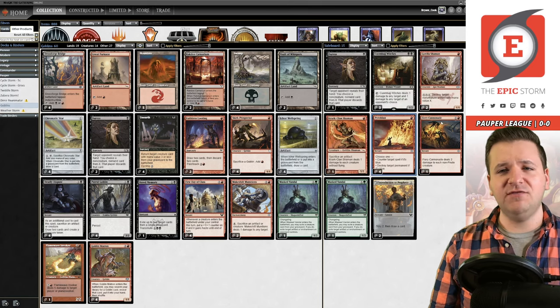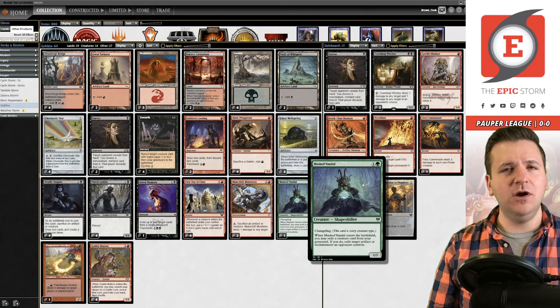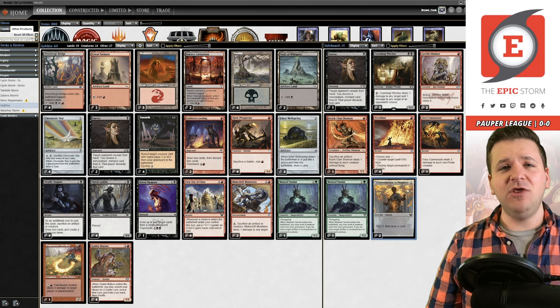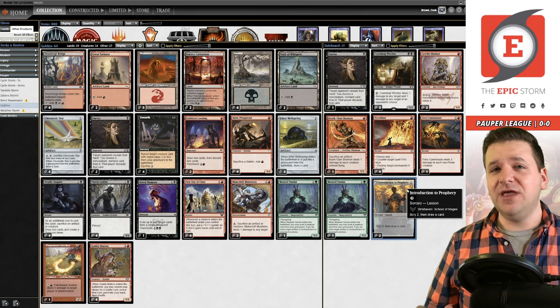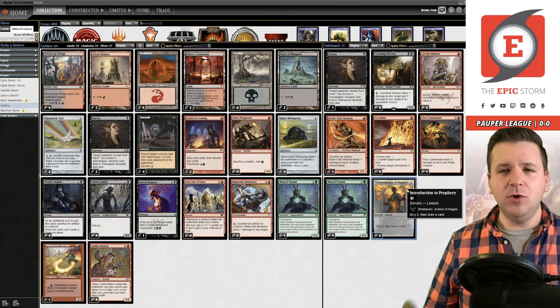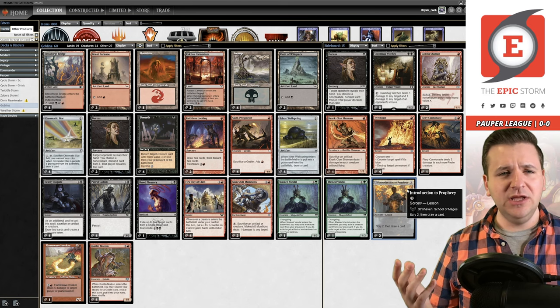We have four copies of Pyroblast for blue decks, Fiery Cannonade primarily for blue decks but you can board it in against Elves too. Another copy of Masked Vandal for artifacts and enchantments — you have to be able to beat Makeshift Munitions. Two Prophecies for First Day of Class. That's the entire deck. If you have questions, comments, or suggestions, put those down below. That's my deck tech — short and sweet. I own this deck in paper, I love it, I goldfish it all the time.